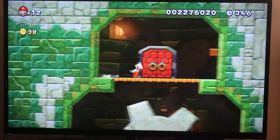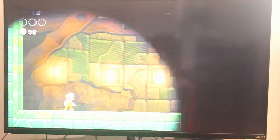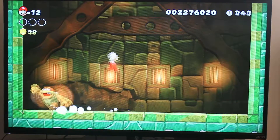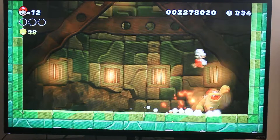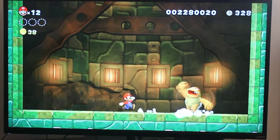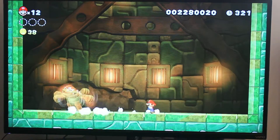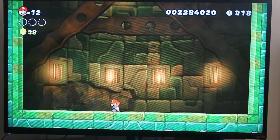There are tons of secrets in the boss castle — like that one over there where if you lost your power-up, you can pick it back up. I'm battling their minion now, which is very easy. I'm jumping on him, making him tired, and then he died.